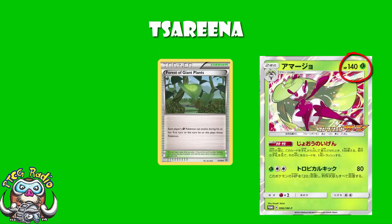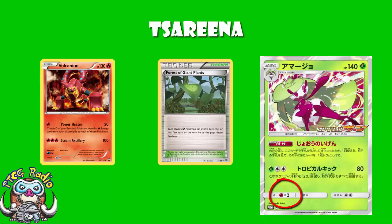140 HP is fairly standard. Weakness to Fire is expected — annoying because of decks like Volcanion, but what can you do about it? A Retreat Cost of 2 is slightly higher than we might like. Now, here we are going for the ability Queenly Majesty.